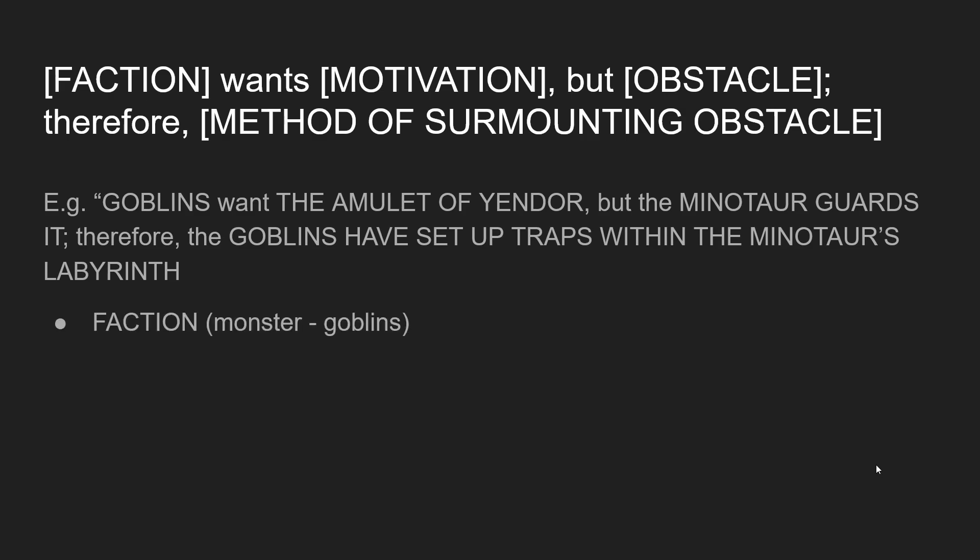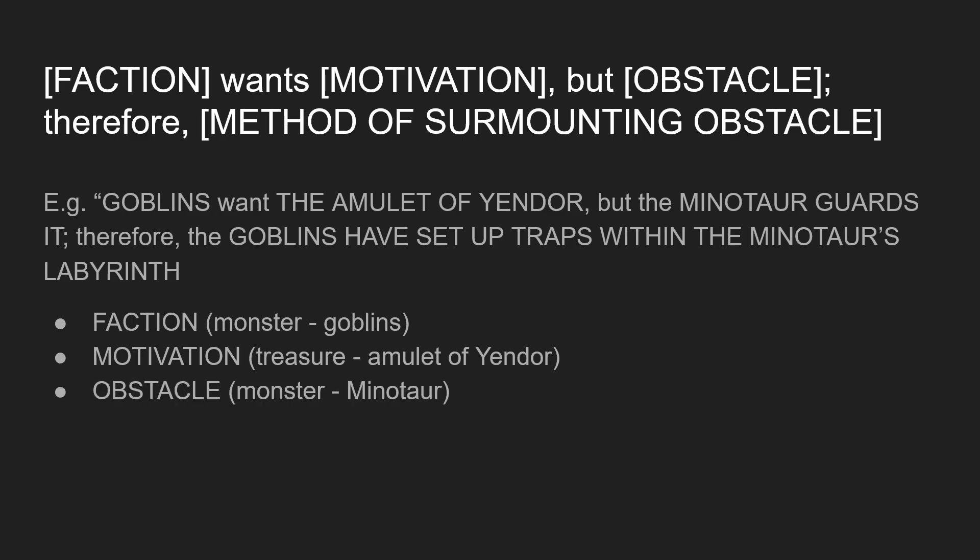The first thing we come up with is the faction. This is usually going to be a monster, and in fact we can use the random monster tables that we see in our rule sets and our modules. The second thing is a motivation — something that they want, a goal or desire. In this case, it's treasure: the Amulet of Yendor. There also needs to be something preventing them from achieving their goal. We call this the obstacle. In this case, it's another monster: the minotaur of the dungeon.